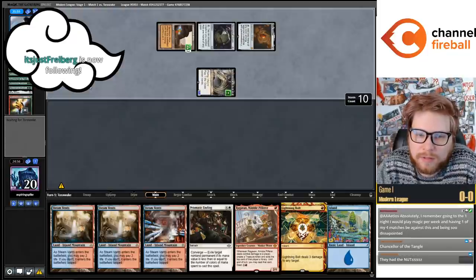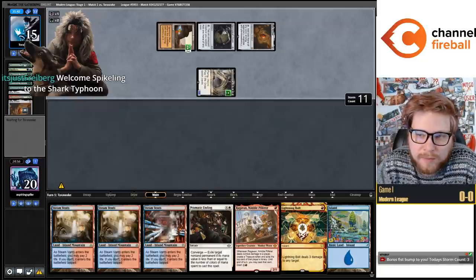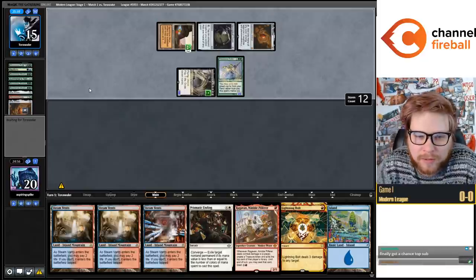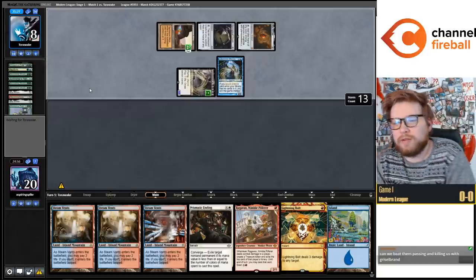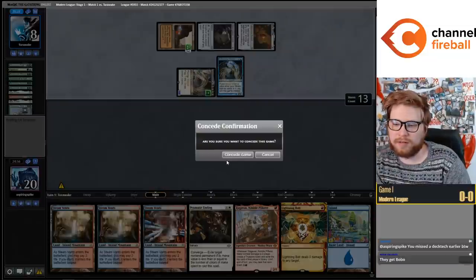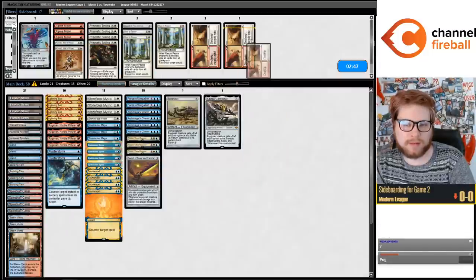There's a chance that they break - we are gonna play this out. Maybe they're doing something different than just Lab Maniac. They put a Summer's Pact in their graveyard - Eldritch Evolution their Allosaurus Rider for Laboratory Maniac. They've killed us though. Weird line. Seems like we got some dead cards.